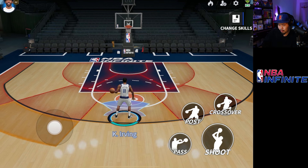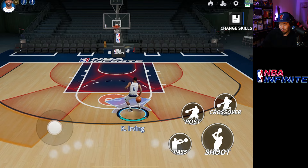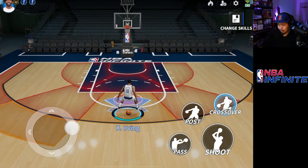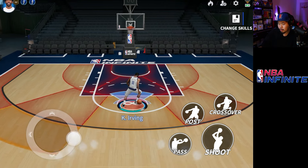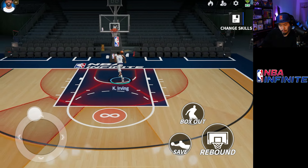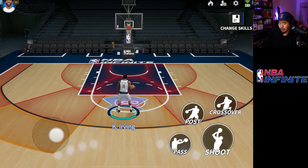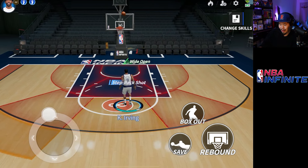Let me show his first unique move. Instead of doing the hesitation he has like a behind-the-back hesitation. That's his first unique move. His second one is that he can do like a half spin — like a hezi spin — and then boom. You can either continue it or if you want you can hit the shoot button and he's going to do the fade. The fade is actually really good. The spin move can actually break people's ankles as well, so that's why it's a very good move, and you can also cancel the animation.